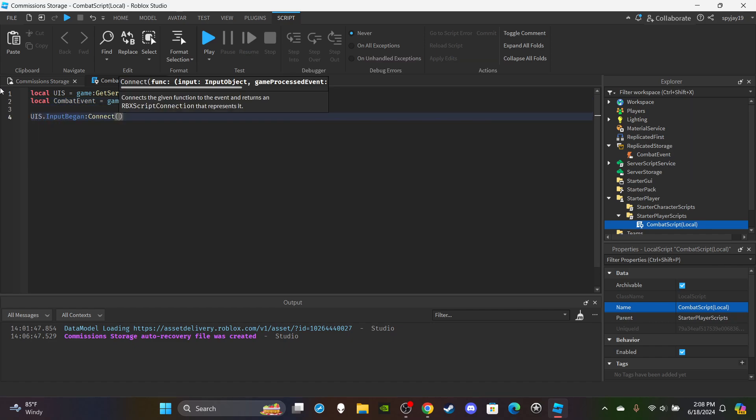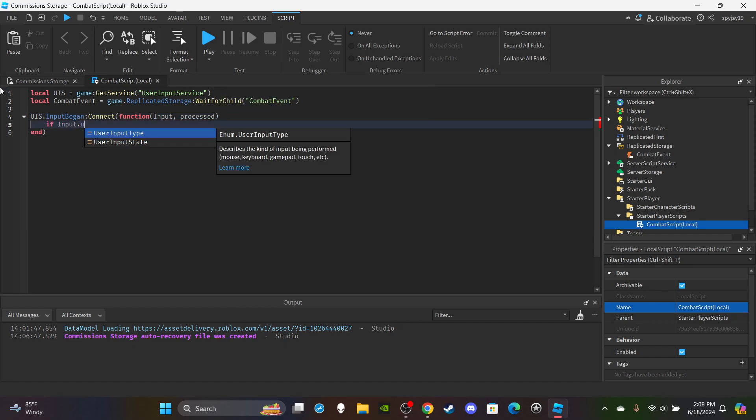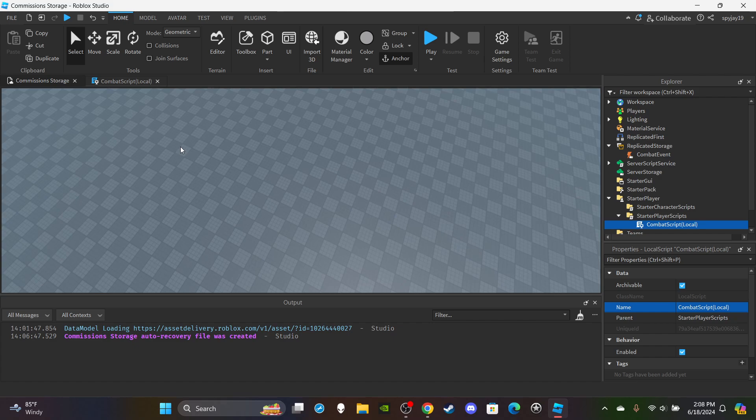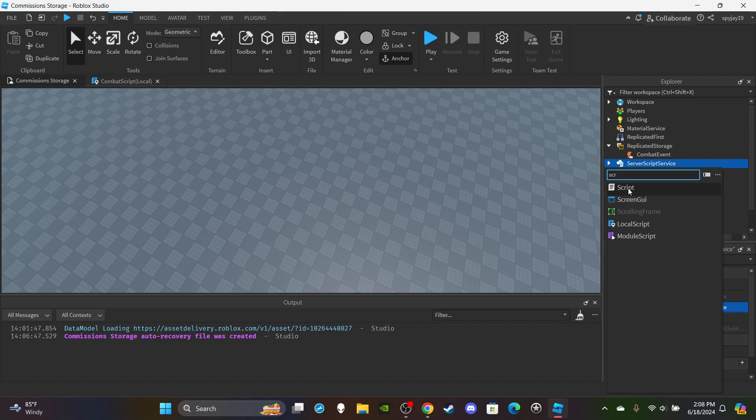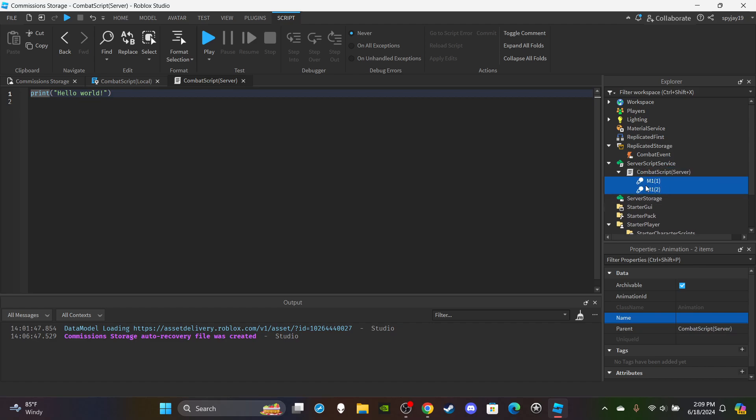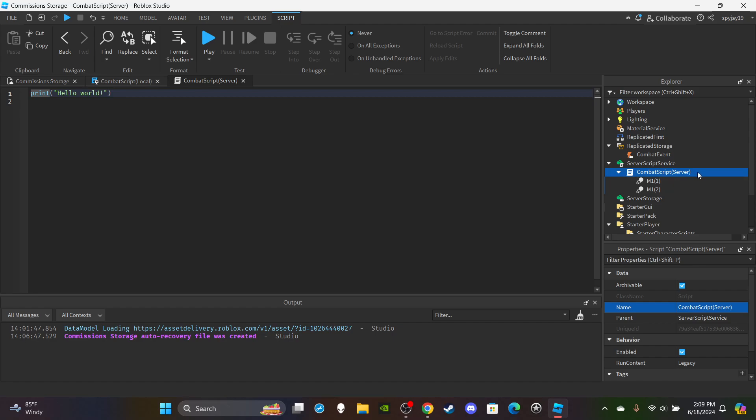Set up the function: UIS.InputBegan:Connect(function(input, process)) — if input.UserInputType equals Enum.UserInputType.MouseButton1 and not process, then fire the server event with CombatEvent:FireServer("M1"). That's the event name. Then head to ServerScriptService, insert a Script, rename it CombatScript (with 'Server' in parentheses). I have animations here that I'll drag in to help the demonstration.